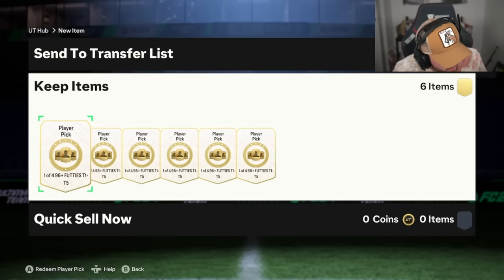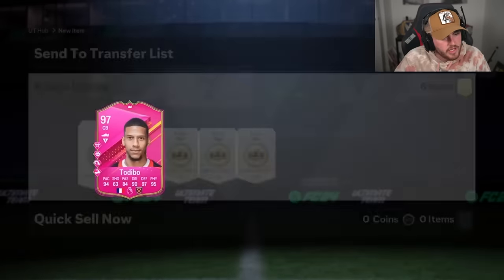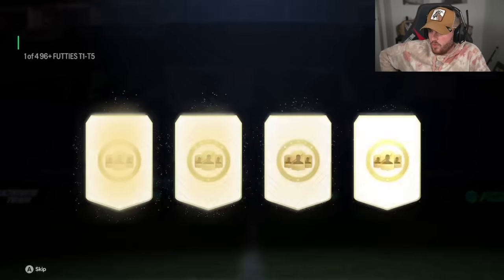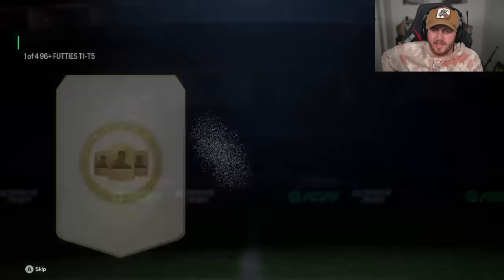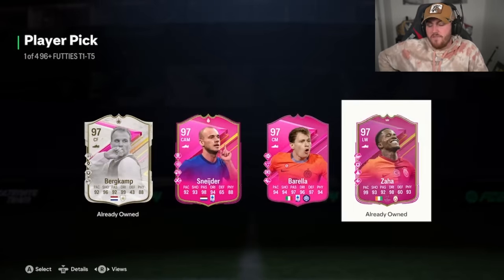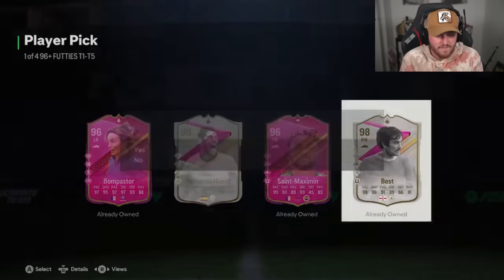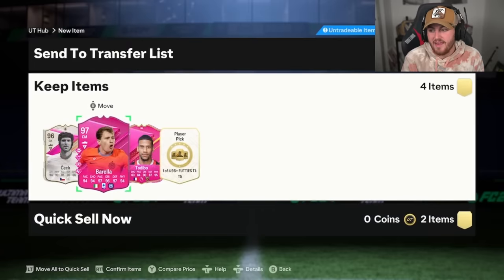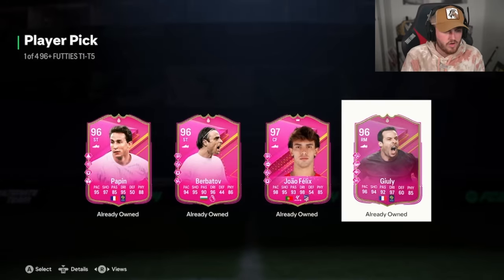We have got six more 96 plus picks now for Zalem. I've got a bunch of content filmed over the last couple of days. I've not been uploading tons of videos — just trying to chill out for the last few weeks of the game before FC25 comes out. We'll start the FC25 content pretty soon. FC24 has been very slow, but we're getting there. The last 96 plus footies pick for Zalem — oof, that was a bad, bad, bad set.